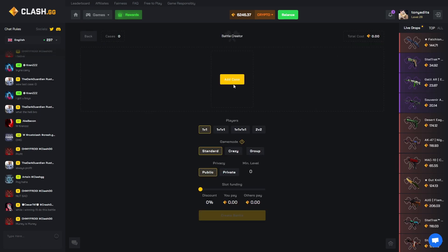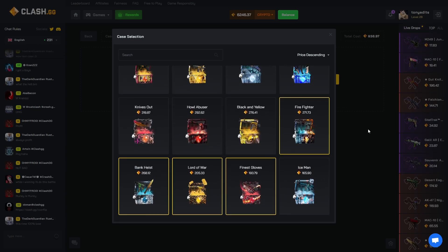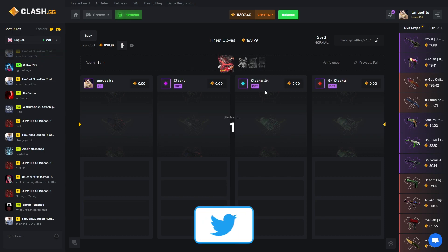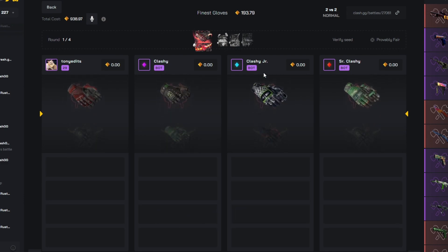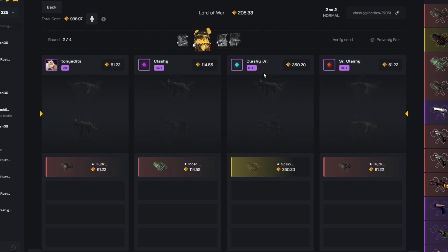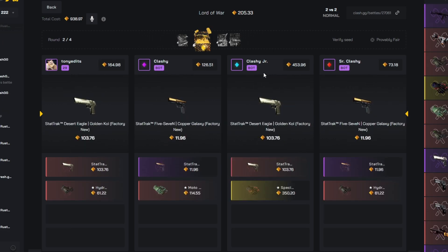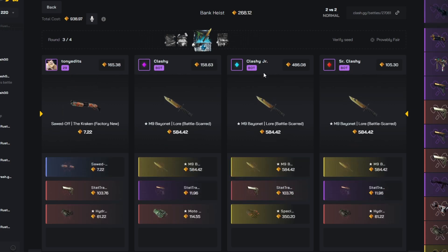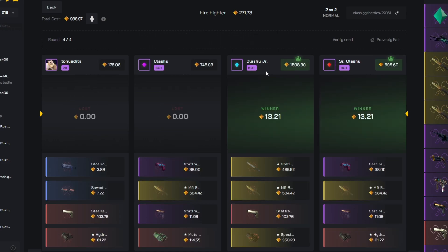Alright, I think we're gonna do one more battle and then call it — I'm up, I feel like taking the profit is the smart thing to do. 5.3k in the balance. Let's go ahead and put this up on a standard mode battle. They start out with pretty good pulls there. Next we have the Lord of War — 103, okay. This battle is looking a little tough — that big pull they had at the start. Final case here, Firefighter — I did not pull anything that battle.